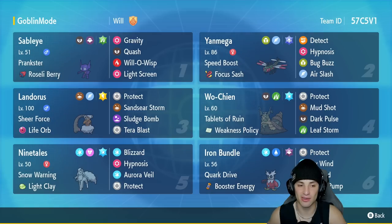Third slot is Landorus with Sheer Force and Life Orb — this thing hits really hard. It's got Protect, Sandsear Storm, Sludge Bomb, and Tera Blast. Fourth slot is Wochian, a Pokemon you don't see too much on the ranked ladder anymore, but still a pretty strong Pokemon. It's got Tablets of Ruin with Weakness Policy, rocking Protect, Mud Shot, Dark Pulse, and Leaf Storm.